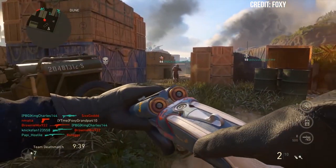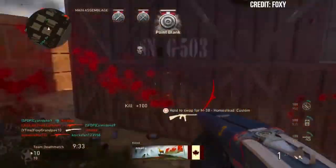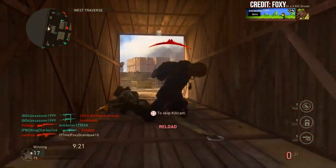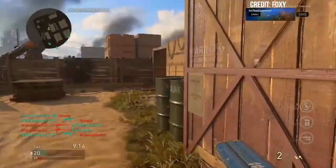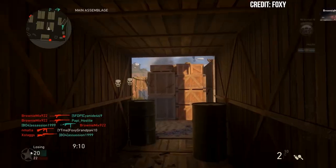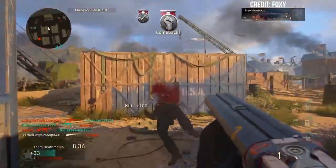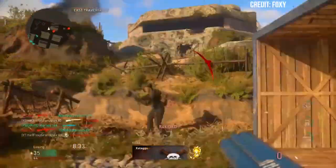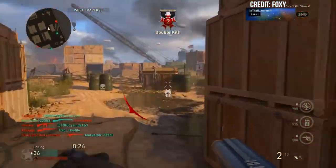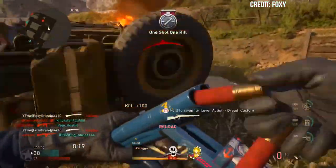At number two: the sawed-off shotgun in CoD World War 2. When this game dropped, people were excited to see the return of the sawed-off, but when we got it in our hands we were disappointed. It was extra ironic because this gun was a massive grind to unlock. Once you finally got your hands on it, you were treated to some of the most inconsistent damage in shotgun history, as well as one of the longest reload animations. You could only hold two shells at a time, so you'd think the damage would be good — wrong.